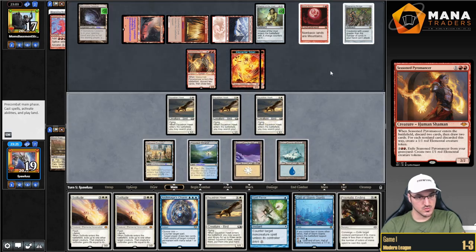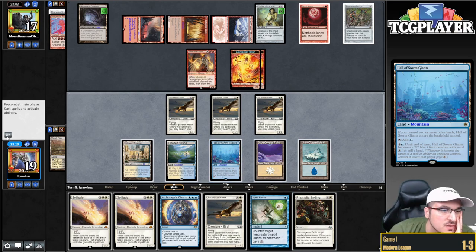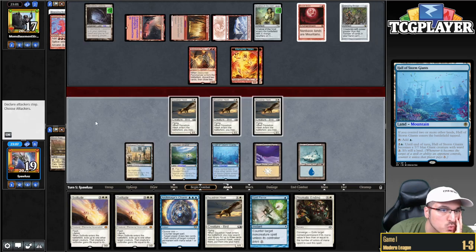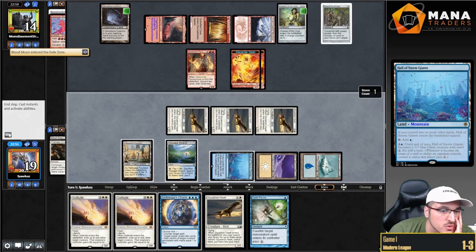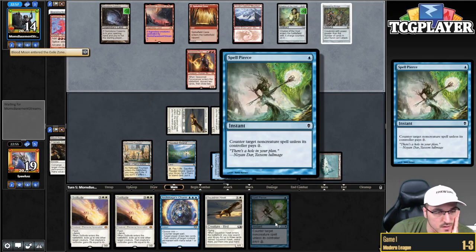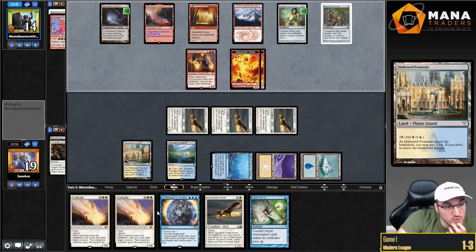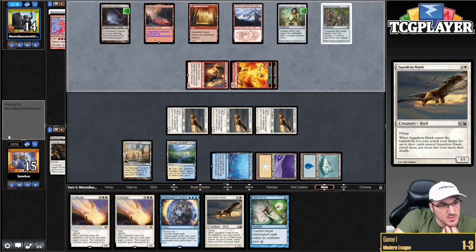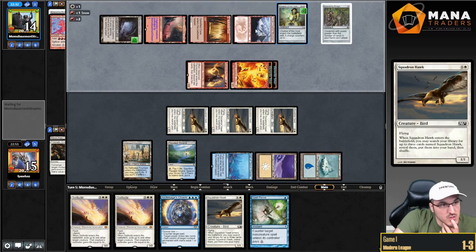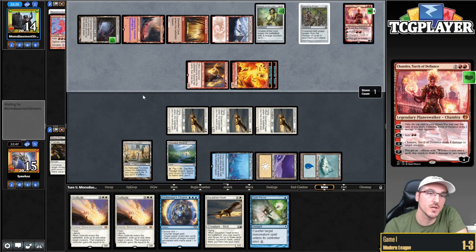Let me get some tokens. Can I find a White source Prismatic Ending? I think I want to Ending the Blood Moon because it just gives me so many more potential draws. I don't care about the Chalice too much — this is literally the only spell in my entire deck that Chalice does anything about. Now it's going to be a matter of whether I want double Blue or double White. If my opponent goes Blood Moon again, I'm going to fetch for Basic Plains. I'm going to attack with my Hawks. What you got, opponent?